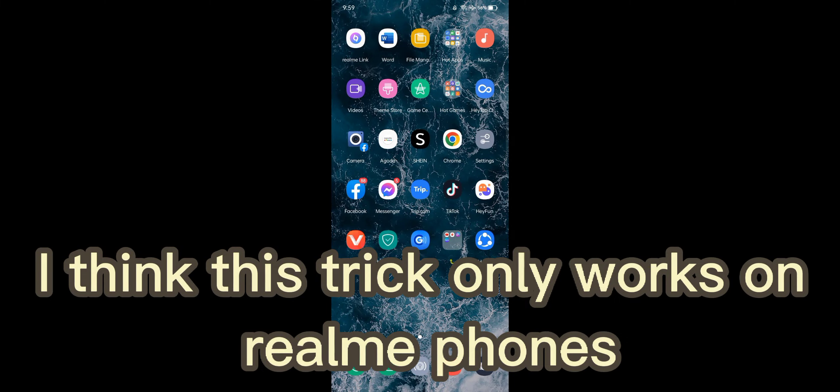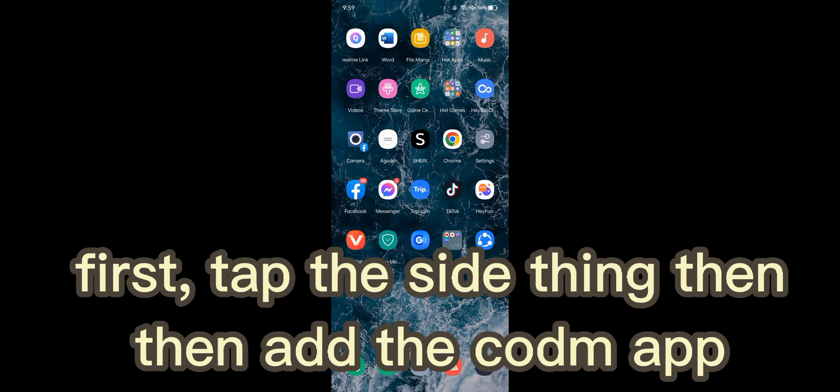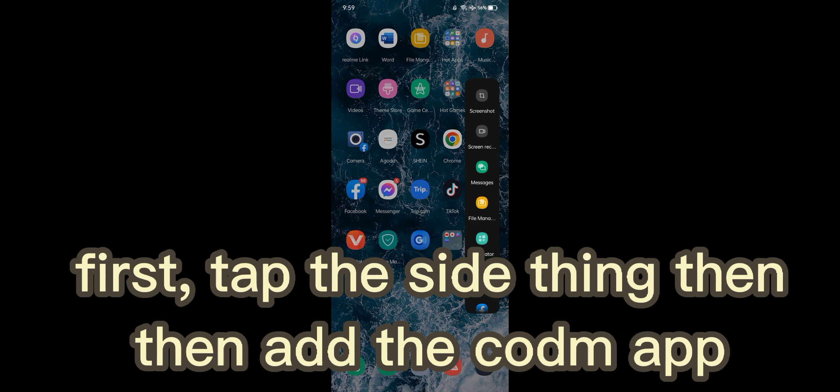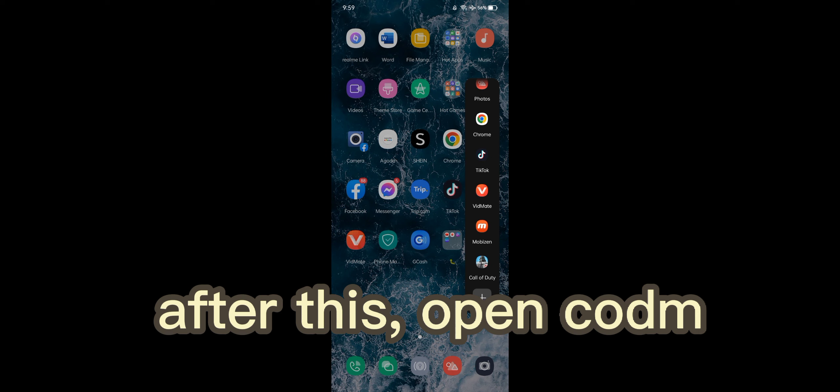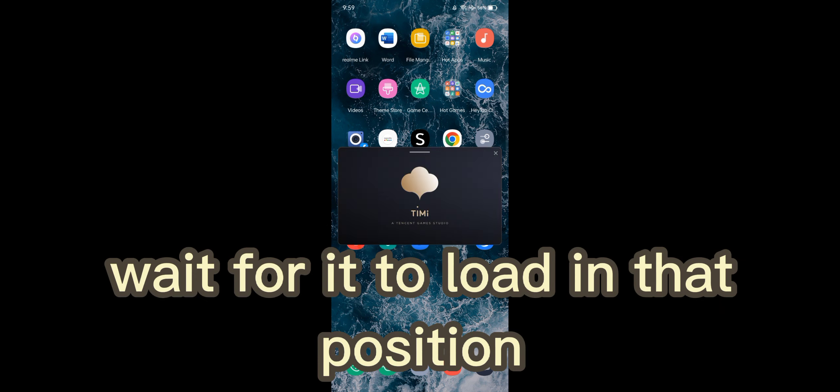I think this trick only works on real phones. First, tap the side thing, then add the CODM app. After this, open CODM and wait for it to load in that position.